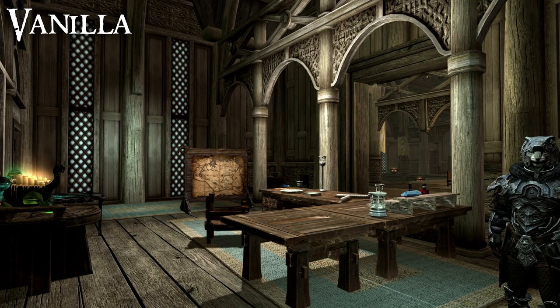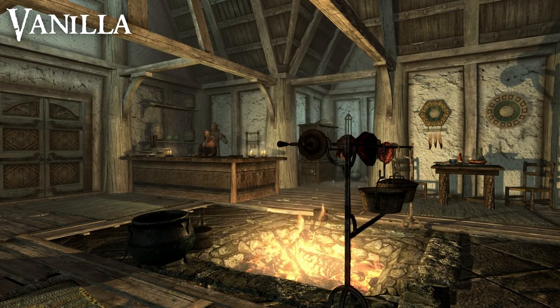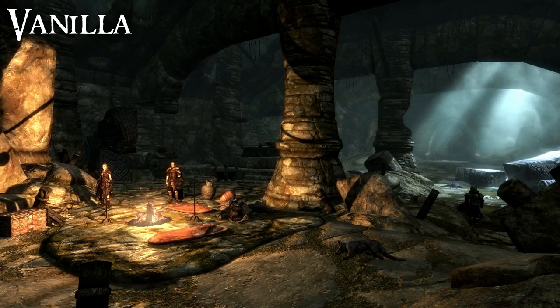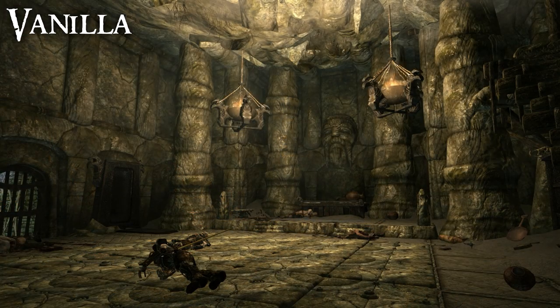The interior lighting in vanilla Skyrim leaves a lot to be desired. It tends to give way too much ambient light — that is, light that comes from nowhere — so that surfaces are nice and bright, easy to see, but the light doesn't necessarily have a source. This can make a scene look a little unrealistic, a little clinical, and not very cozy. Dungeons are even worse because that ambient light removes a lot of the creepiness and scariness you should feel when entering a dungeon. You do not need a torch or night vision if you're using vanilla Skyrim lighting — you can see perfectly no matter where you are.